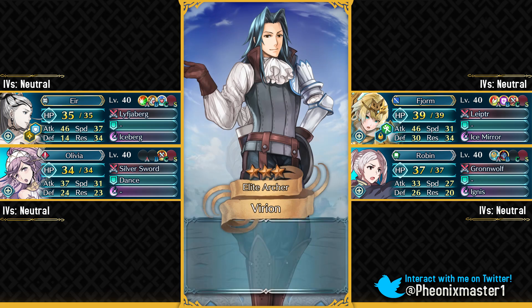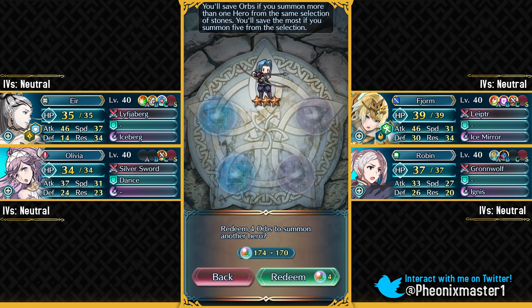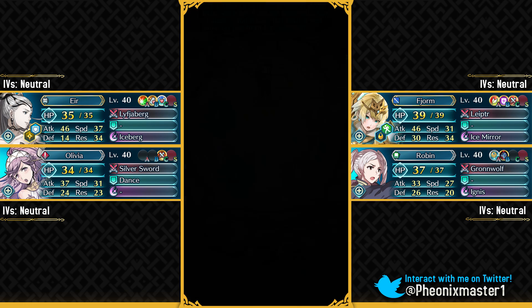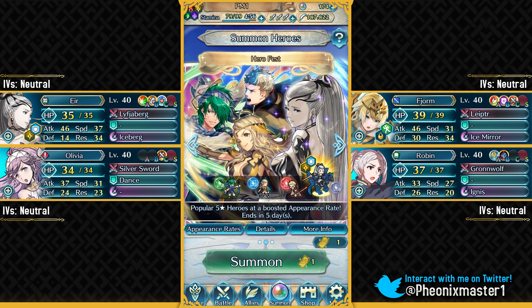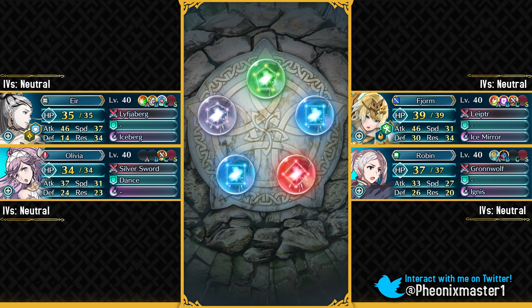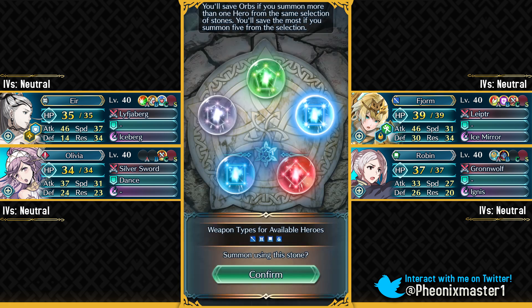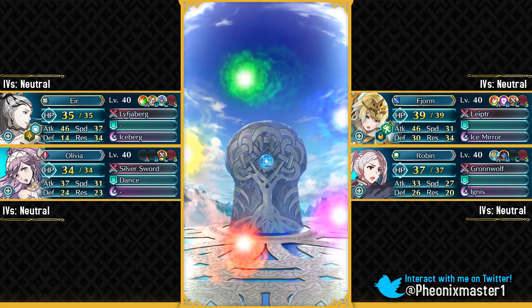I'll grab Varian — though I'm not sure why he keeps getting summoned. I'm gonna use my free ticket on the Herofest banner instead. I have all these units already, and Eir is free-to-play, so I'm not really racing for Aether Raids ranking. I only spend on this game to collect heroes and make content like summoning sessions and theme battles. I really want to get a better IV of Ophelia, so I'll try my free ticket for that.